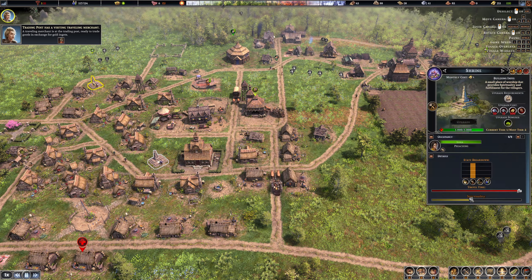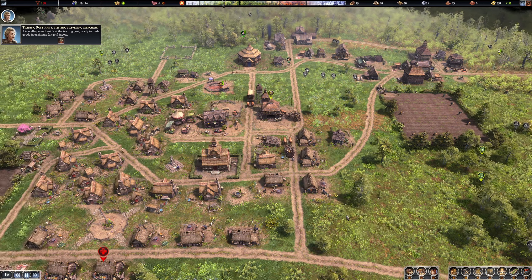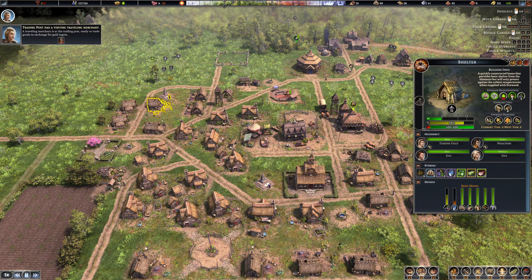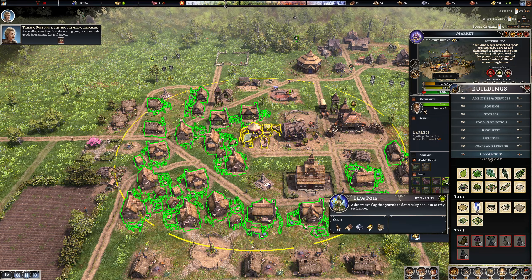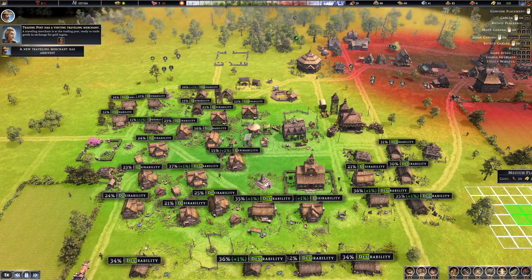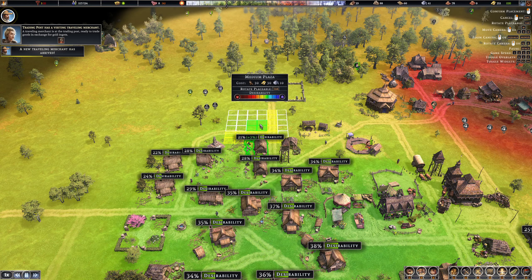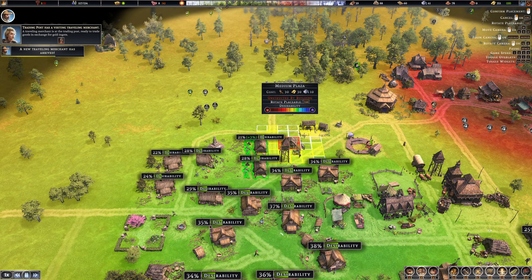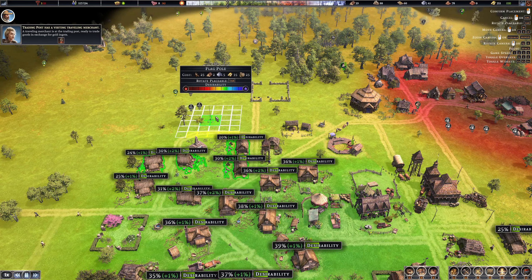Oh, we have another girl over there preaching the gospel. But those houses aren't near the desirability of 30 — they're at 28 out of 30. So I wonder if I can just do one of those little decorations and squeeze one in somewhere. I bet that's the same type of desirability, so it's not going to help.